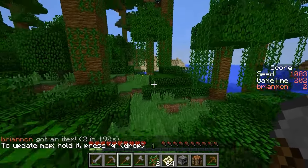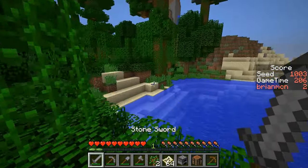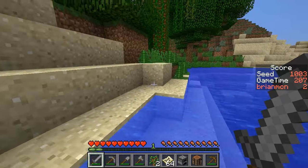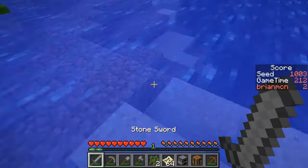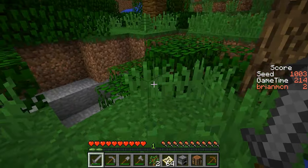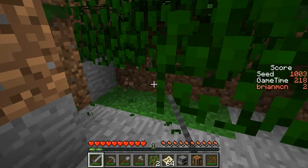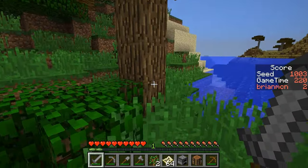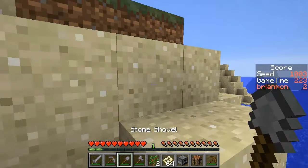It looks like there might actually be some desert over here and it looks not too far. I'll just run through the jungle rather than making a boat. That might just be a beach. We still need to find the desert for the cactus. We still need to find some chickens above ground, and we still need to find clay. Does this actually go anywhere? No, it doesn't.